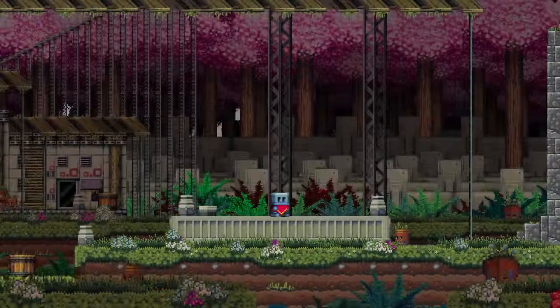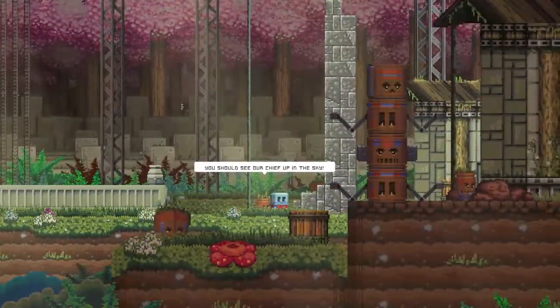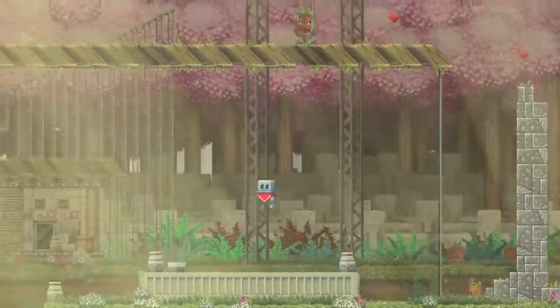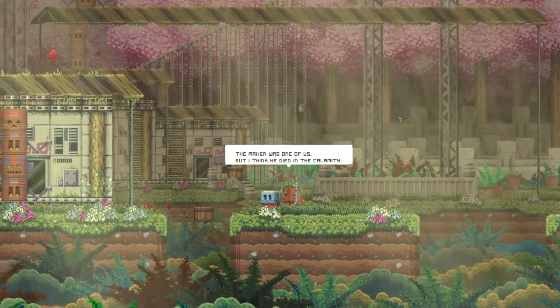This is always a problem with old video games that really used parallax scrolling as a selling point back in the 16-bit days. It would always be that the backgrounds are really colorful and good-looking, but it's really hard to tell what's safe and in the background versus what's in the foreground that will kill you.